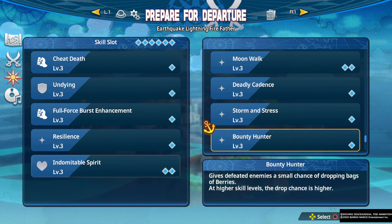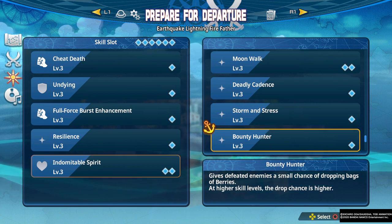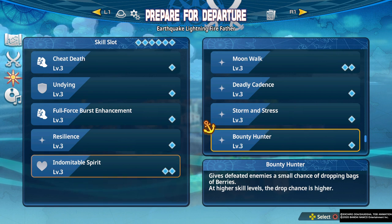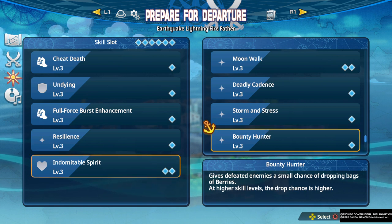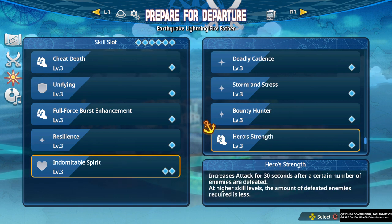Bounty Hunter gives defeated enemies a small chance of dropping bags of berries. If you combine this with all of the other grinding skills you can run a really awesome grinding build, but like I said, berries are usually the least important thing to grind — you'll very rarely not have berries. But if you really want to go all out and equip all the grinding skills, it works.